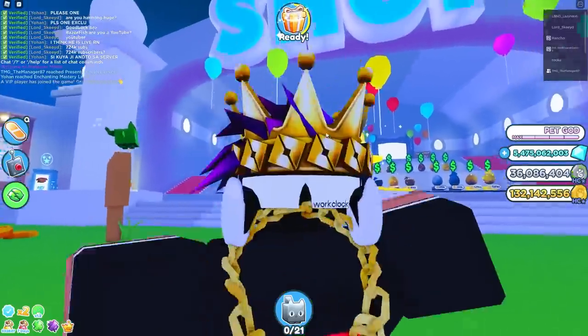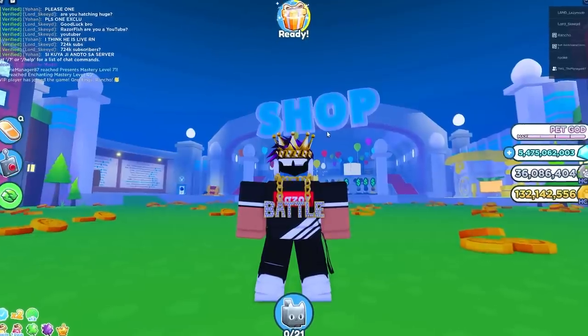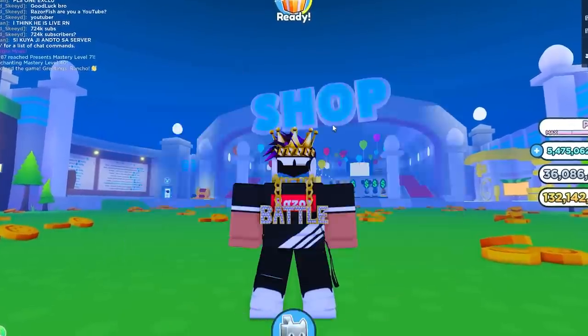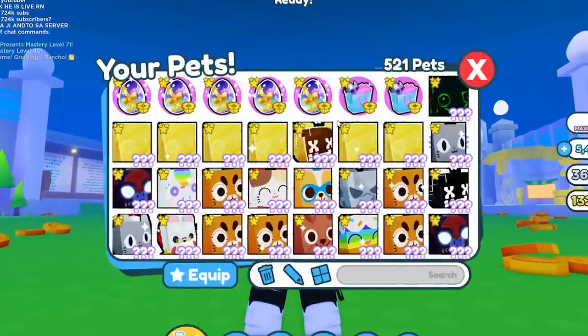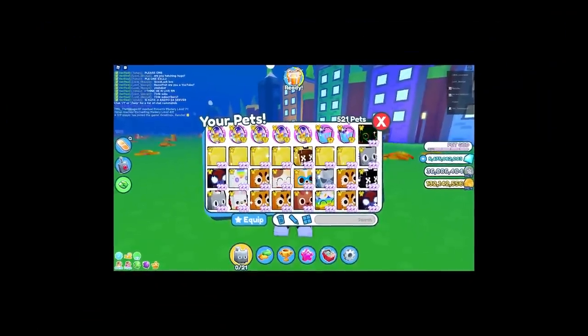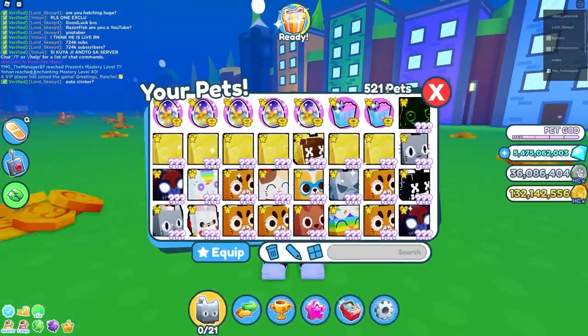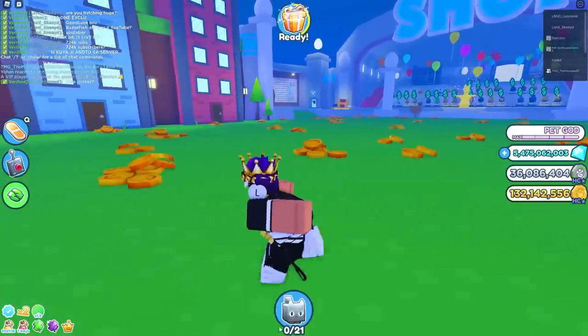The next one: pressing X on your keyboard will open your inventory. Let's try that — oh yeah, it does! If I press X on my keyboard it opens my inventory. That's actually a pretty cool hotkey.